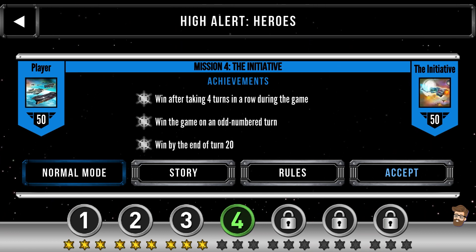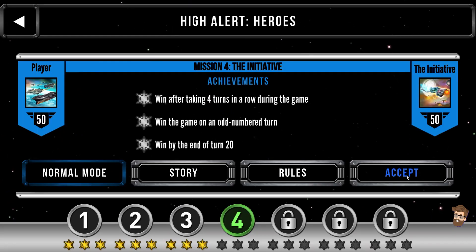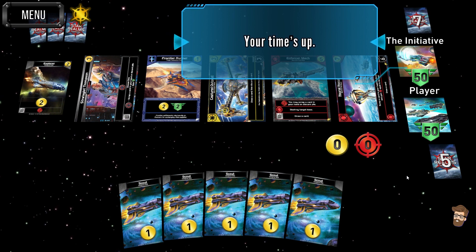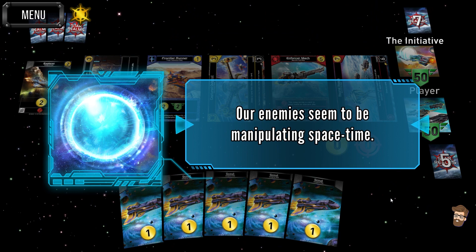And the achievements for this mission: win after taking four turns in a row during the game; win the game on an odd number turn; and win by the end of turn 20. There's a reason that first one is there — your opponent takes two extra turns at the start of the game, and when you acquire a hero, you take an extra turn, and these will actually stack. If you want to pick up this game, go ahead and click on the links in the description.